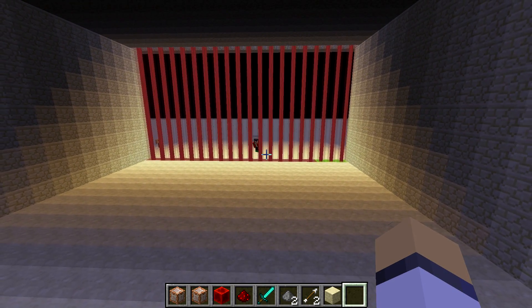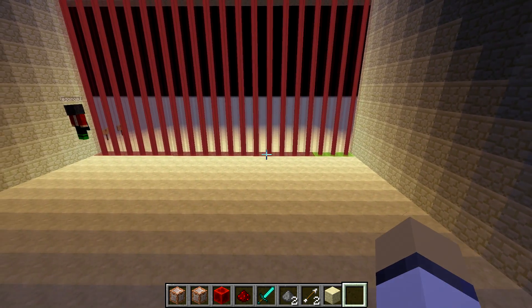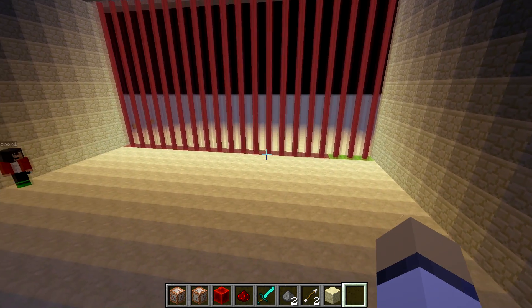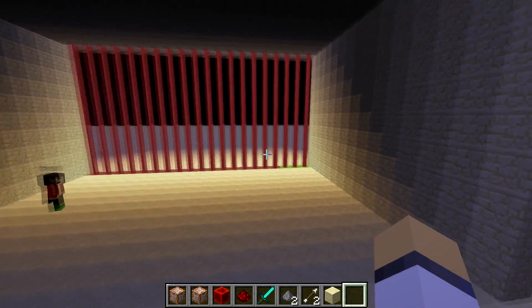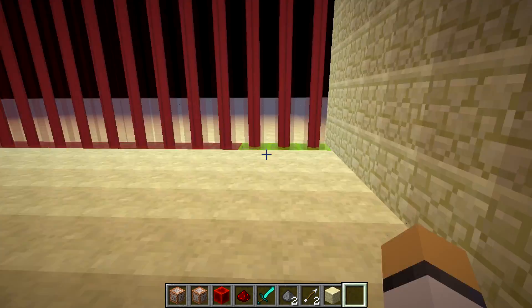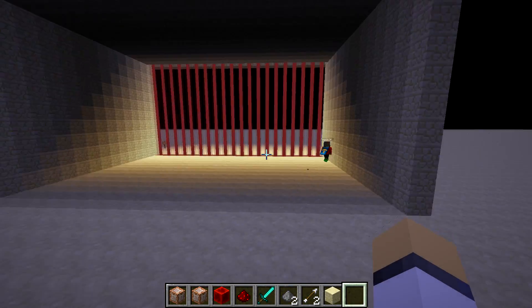In the new 1.8 snapshot, you can see that when you put a colored stained glass above a beacon, it turns that color. You can see it's a little buggy — it's showing green there still, but it's really red. It's detecting as red, just a little buggy.